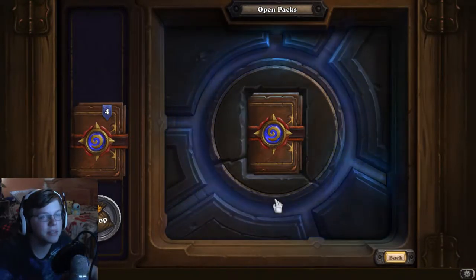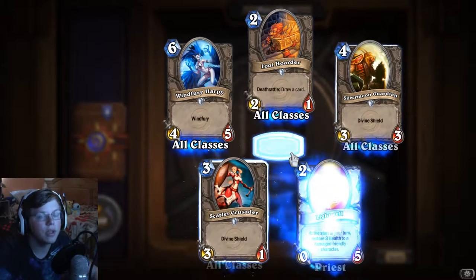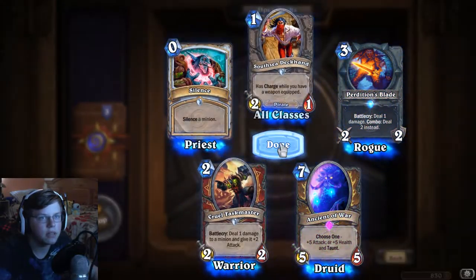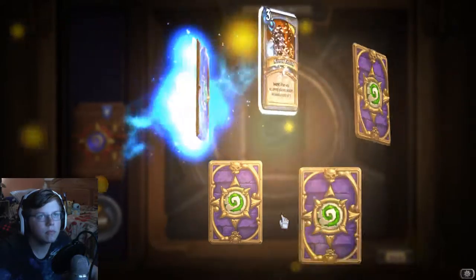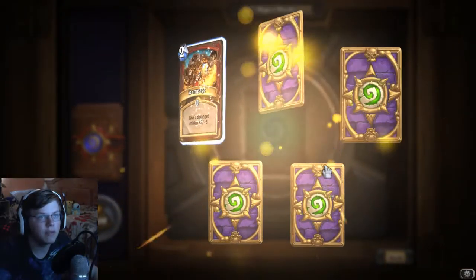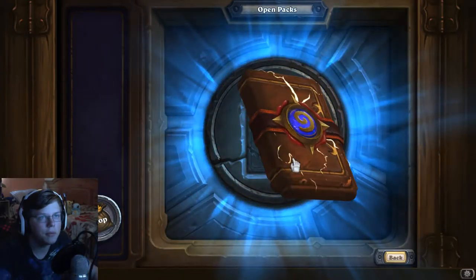Let's see what we get from these packs - nothing good, all commons. But even commons are good because I can dust them. An iron epic is good, that's a dustable epic which is nice. Nothing good honestly - with these pack openings I'm not even expecting anything good anymore, I'm just expecting to dust these things and make one cooler card.